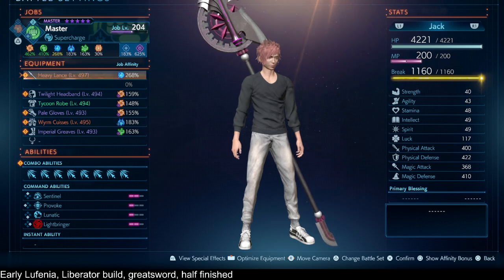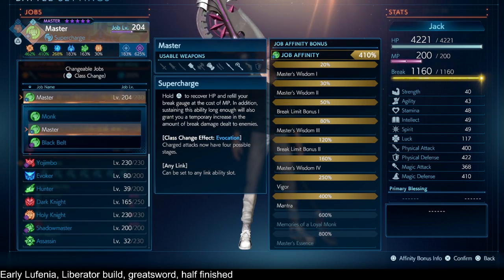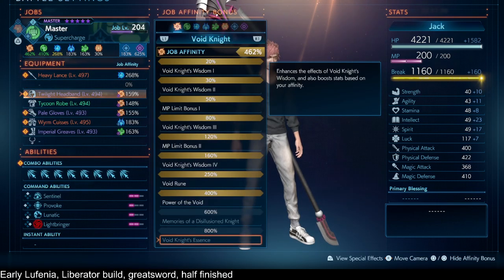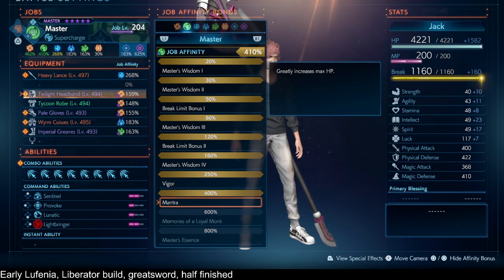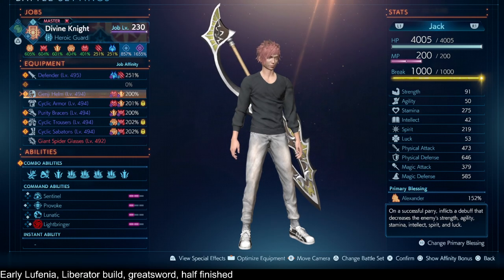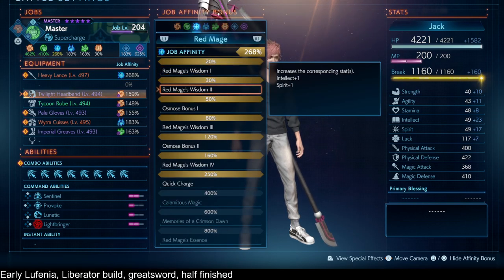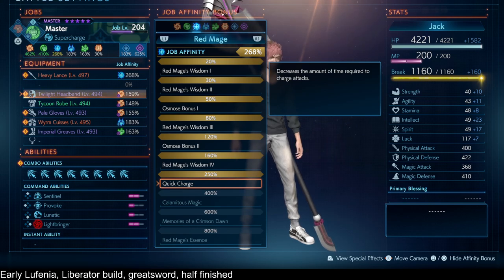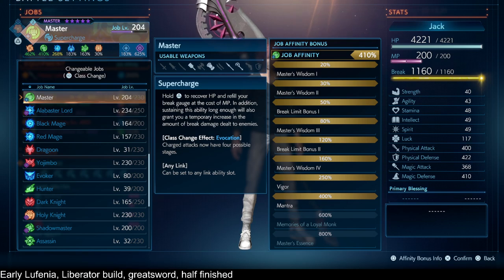For the second job I barely tried since I lost that data. I have Monk so I can use Focus and Supercharge, and Void Knight 400 to reduce the cost of command abilities so Sentinel and Provoke cost less. From master points I have Monk 400 to get more max HP. With a lower-cost Sentinel I can pass it over to my Liberator to cover me for a while. Red Mage 250 is there as a convenience so I don't spend as much time charging — even the first charge of Focus helps with break damage.